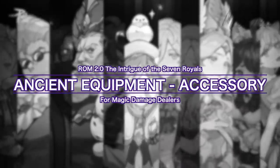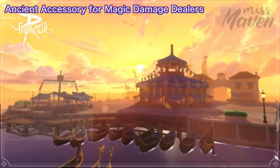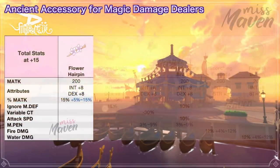Next, let's take a look at the ancient accessories for magic damage dealers. First, we have the Flower Hairpin for a significant boost in % magic attack. It grants plus 8 int, plus 8 dex, and up to 30% magic attack if you get the ideal random attribute.